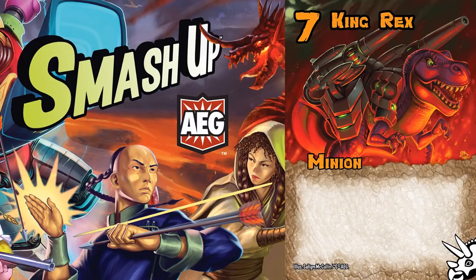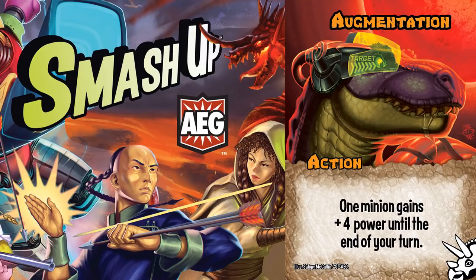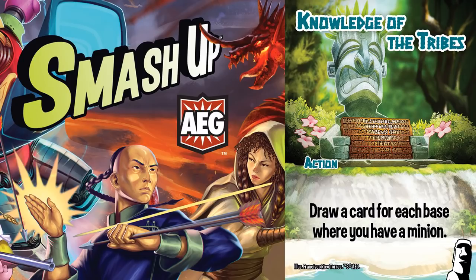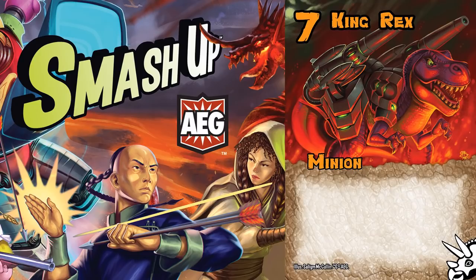But the fastest play is to just use King Rex in Augmentation to get 11 power, then send that 13 power into another base to break it. It requires no setup other than simply drawing cards, and though the Dinosaurs have no card draw and the Polynesian Voyagers have limited, winning two bases instantly more than makes up for it.